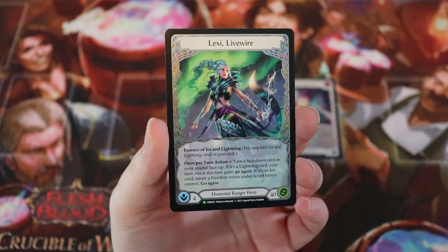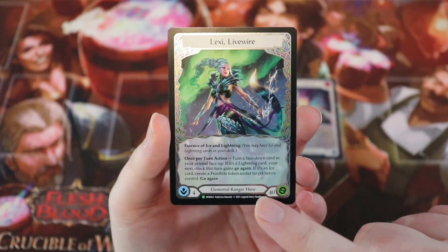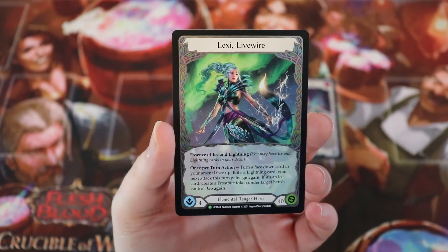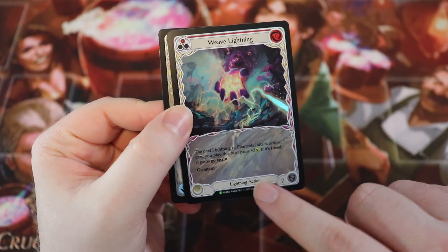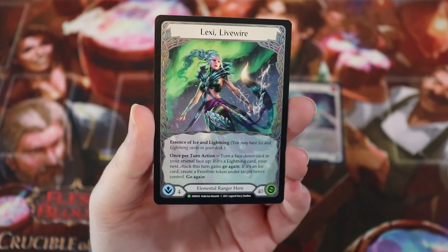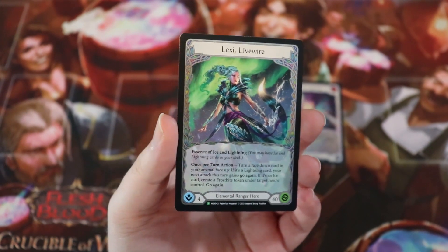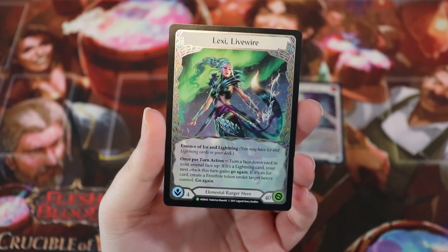She has a built-in way to give attacks go again and it's really interesting — it says your next attack, not that card but your next attack. So you can turn up, say, Weave Lightning face-down in your arsenal, and then your next attack — say your Remorseless or your Command and Conquer — gets go again, which is super cool. She also has go again on her ability itself.